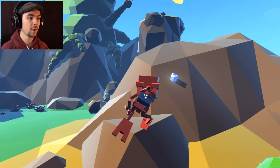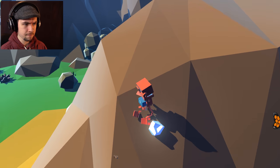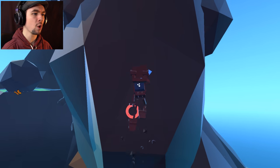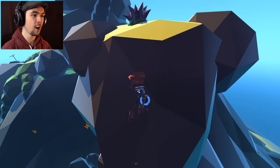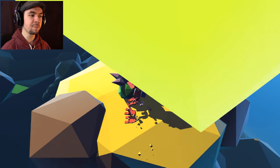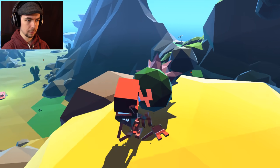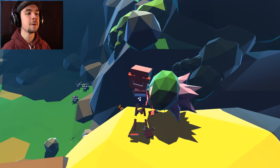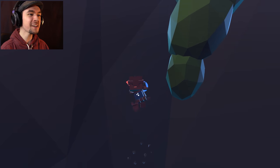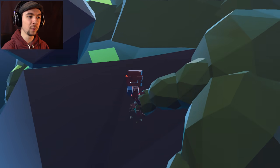I gotta get to this big plant first though! I need to grab all the crystals! Atta buddy boy — you are a little buddy boss right now! Climb my little buddy friend! Take a drink every time Jack says Bud. Take a drink of Bud every time I say Bud.